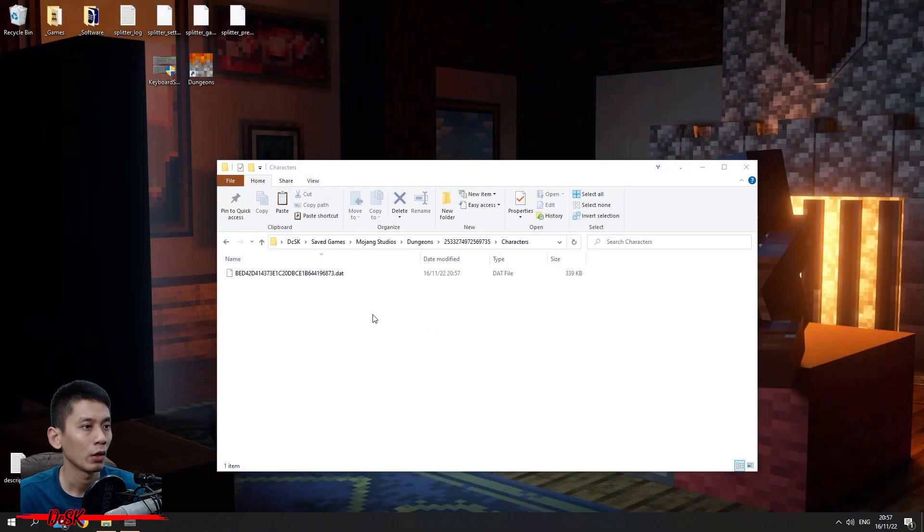Step two: go to your Minecraft Dungeons save game folder and find your save data. The path is: C > Users > your profile name > Saved Games > Mojang Studios > Dungeons > a random number folder > Characters folder. Inside the Characters folder you will find your save data. I only have one hero so I only have one data file.